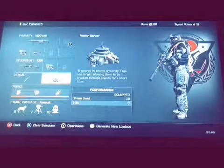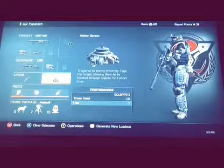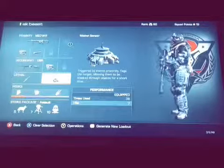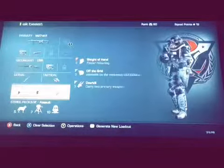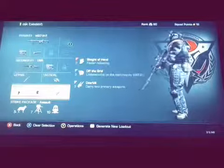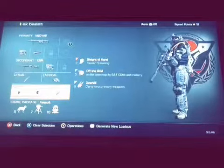Throwing knife for close range in case you get caught in a bunch. When you're sniping you could use an IED or this — doesn't matter — in case someone comes up the stairs. The perk I recommend is off the grid, so when you're sniping people don't know where you are.